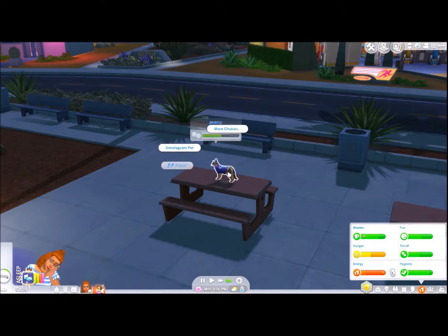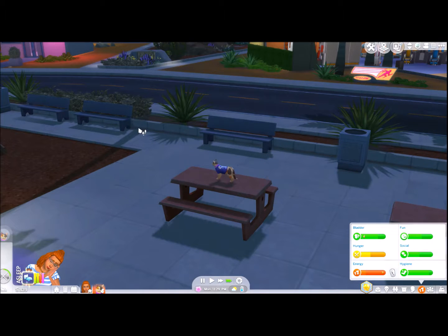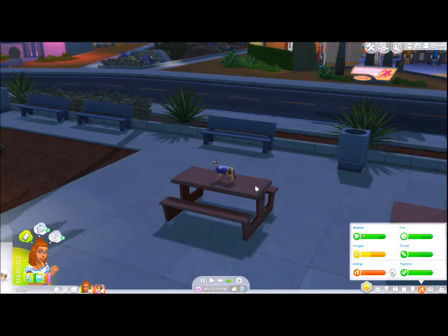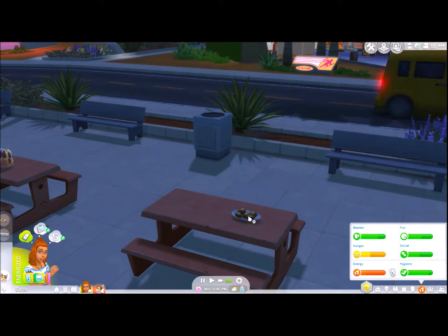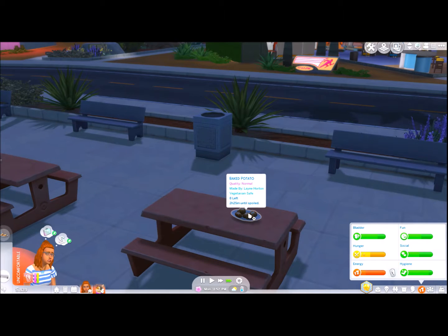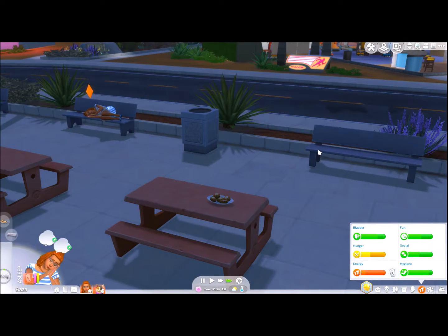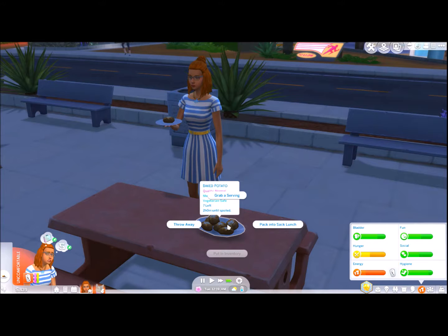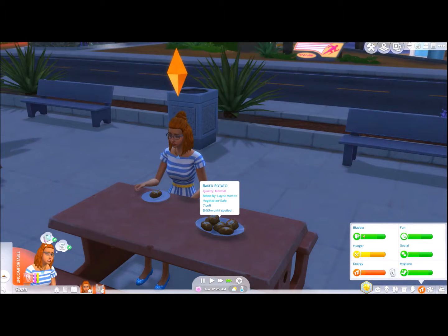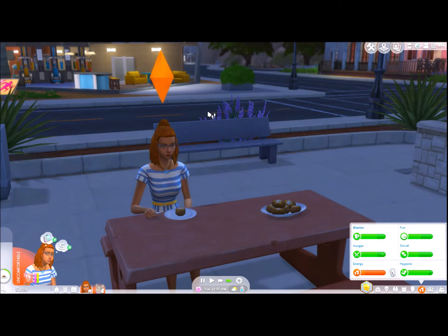We're going to send the kitty home so she can take care of herself. There's food here — baked potatoes! Who made these? Lynn Horton — god bless you child. She has to eat these potatoes now. We could pack them into a sack lunch, but sack lunch food is already spoiled so we're not even going to waste our time. We'll have her take one more nap on the big comfy couch.